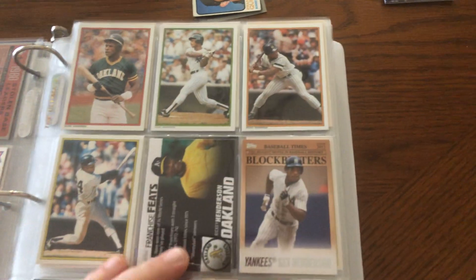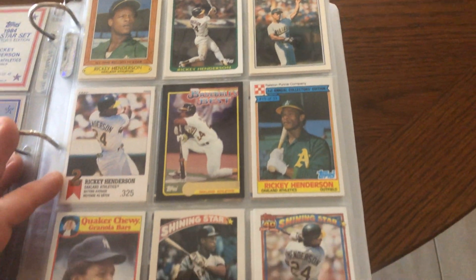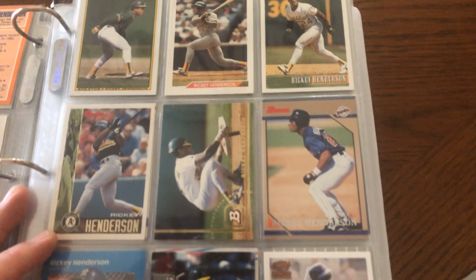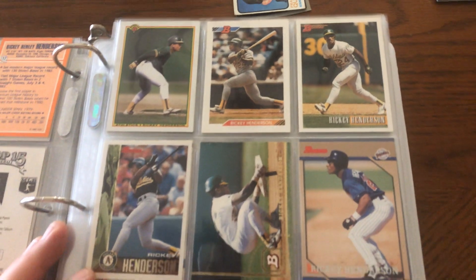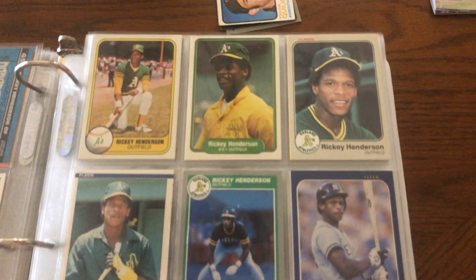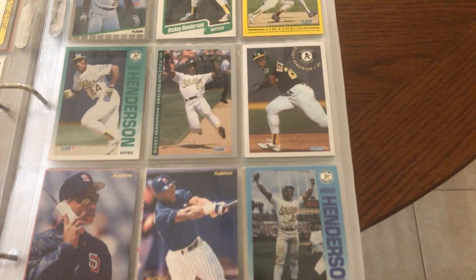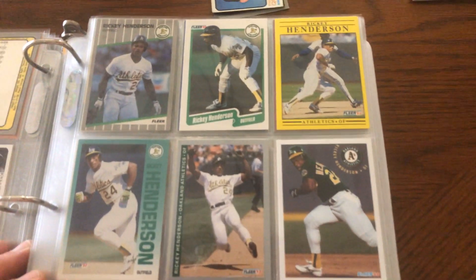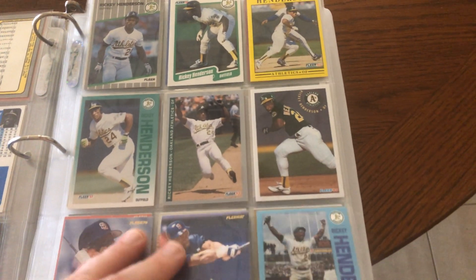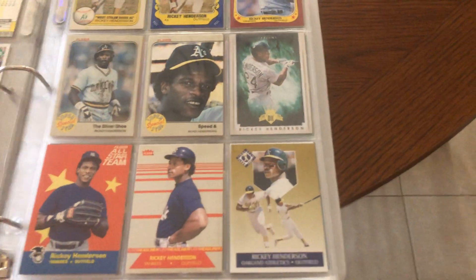There's that great crouch that Ricky had — his batting stance was classic. Into the Fleer stuff now. I think it was Mr. Fisher who said in one of my videos, very strange seeing Ricky in anything but an A's or Yankees uniform — a Padres uniform, an Angels uniform — very strange.